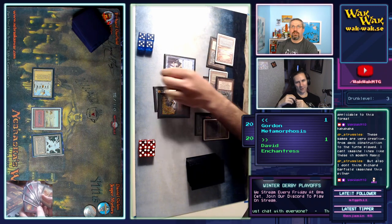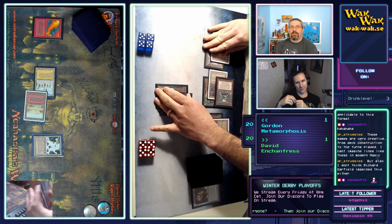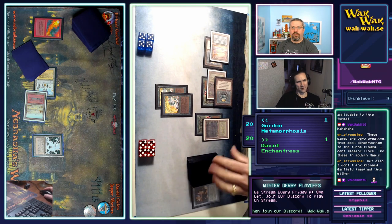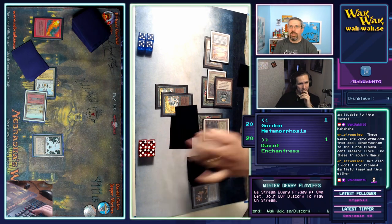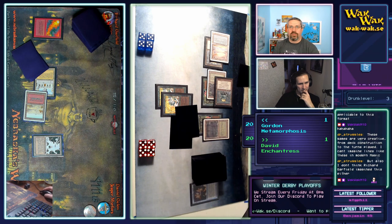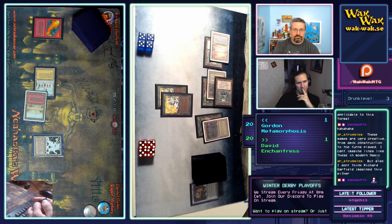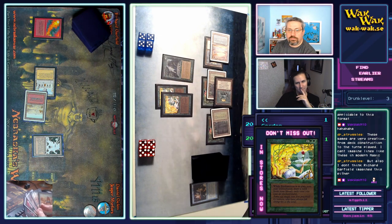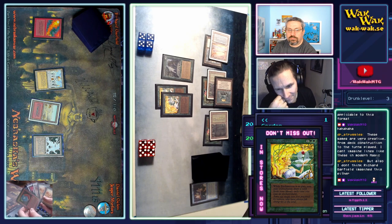Another Enchantress! Red Elemental Blast — that can deal with the Enchantress. Is the Enchantress trigger when it comes into play or when you cast it? They're setting it aside to look it up, but I'm fairly certain it's when you cast it. That's how most of the others work. They're looking it up now. 'When you cast an enchantment spell, you may draw a card' — so you actually get to draw two cards here. Win-win.